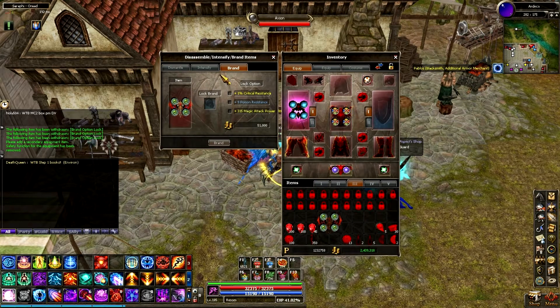For example, my MC2 — I have 315 magic attack, which isn't the highest roll possible, but I'm happy with that. I don't really care about the critical resistance branded on there. What I'd like to do is try to get something else on my MC2. So let's throw in a soul stone, lock in the 315 magic, and see if we can get any luck. I'm looking for either HP, another magic attack brand, or vitality — those are the three things I'm really looking for.